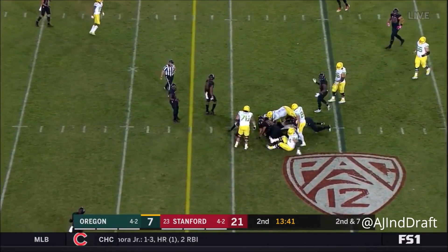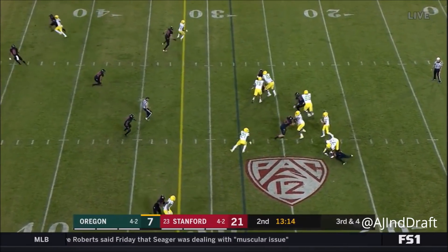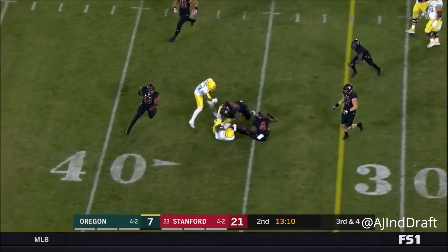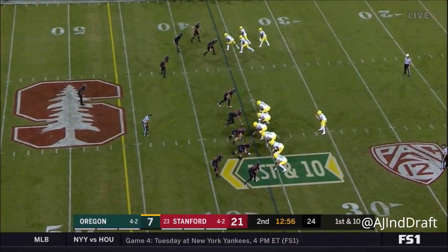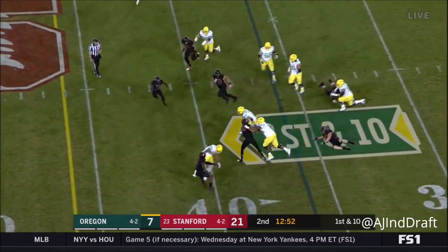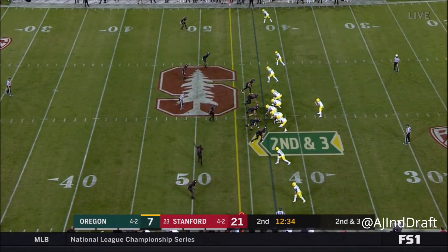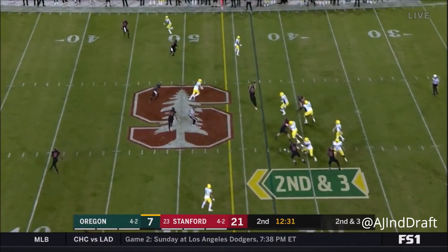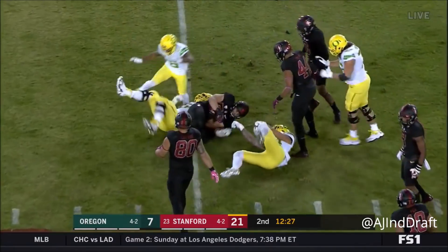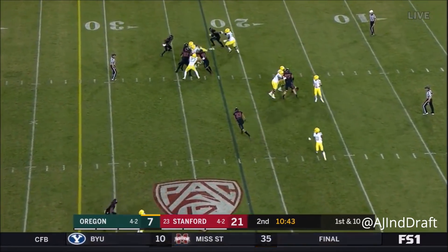Burmeister on the read option to the backfield. The dunk pattern right over the middle — Freeman's got it. Sheds one and gets right past another, and he makes something out of it. How about this little quad package? He decides to keep it. Remember, Burmeister's got outstanding speed. Bunched out there, they were able to pull another defender and put one less man in the box. That pass is picked off on the outside. But they've had their way with it from time to time with some big plays.